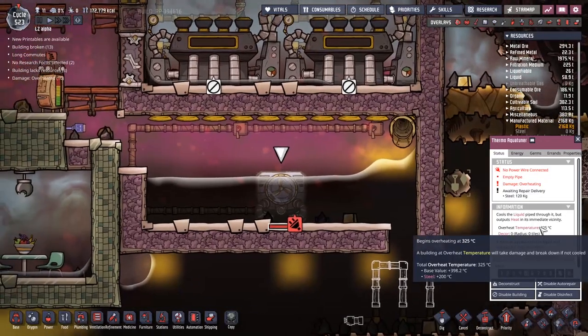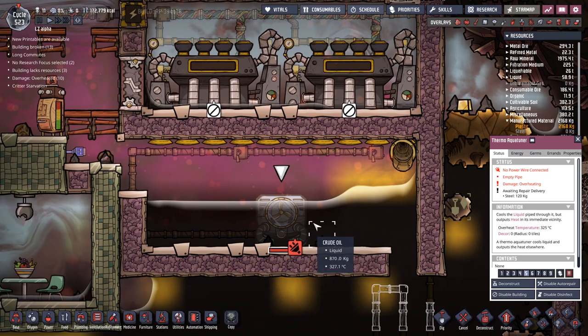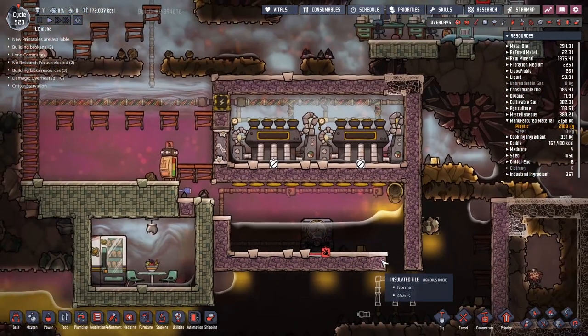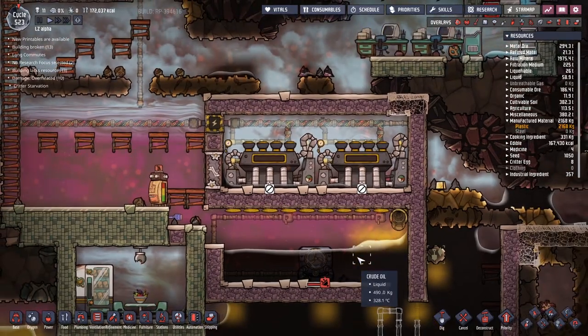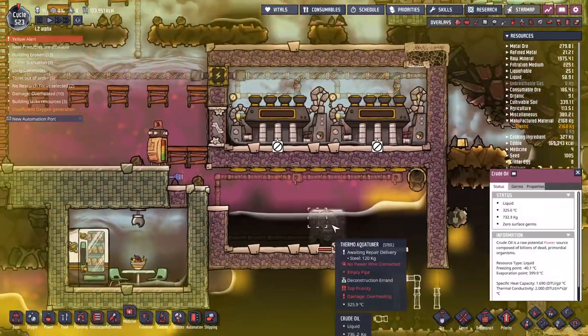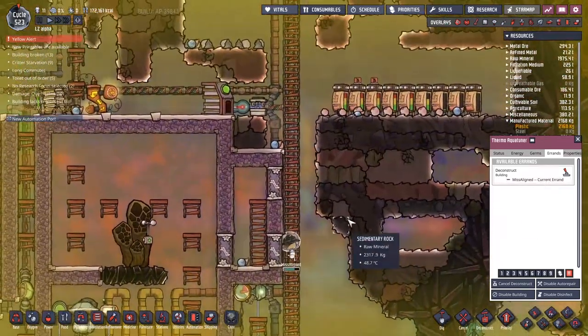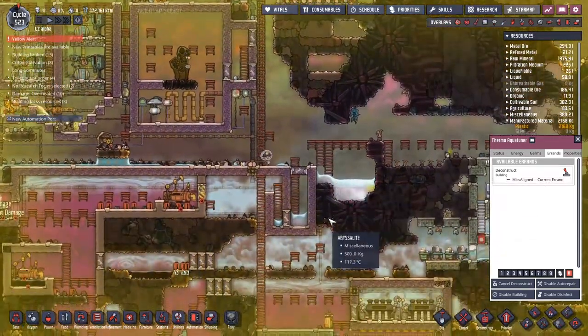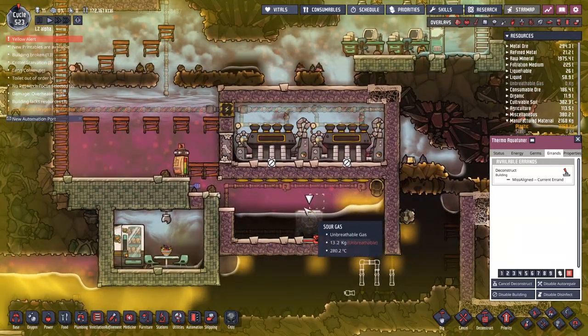This is a little bit not fair - it's literally two degrees over what it can handle. What do we do to fix that? We'd probably break it and save the steel. Let's break this down and try to save all the steel that is part of this. Hopefully with the alarm going, Missaligned should be coming on - she is one of the better builders so she should be able to break that down. I've got an idea of how to deal with all this.